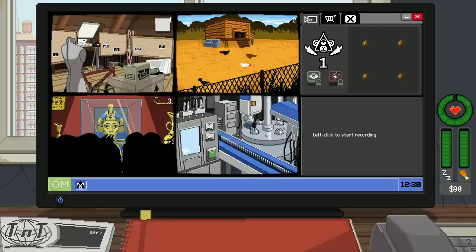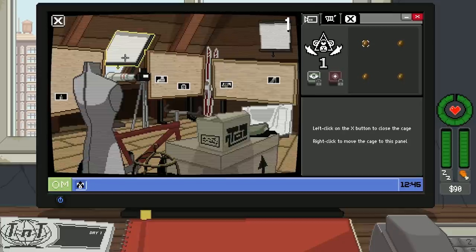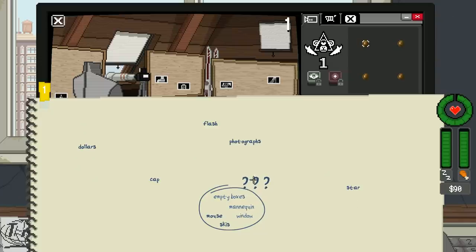Night Vision is locked; left-click to start recording is also locked. I start clicking around a cage and notice photographs, skis, empty boxes, a cap. Something happens and I'm prompted to identify what I'm seeing. I see a mannequin, window, mouse, skis — that's an attic, right? Yeah, that's an attic.